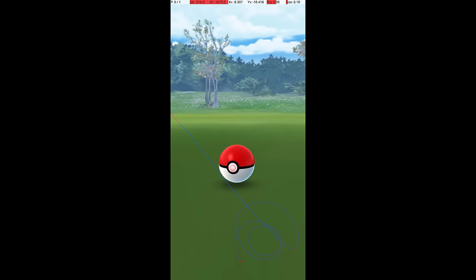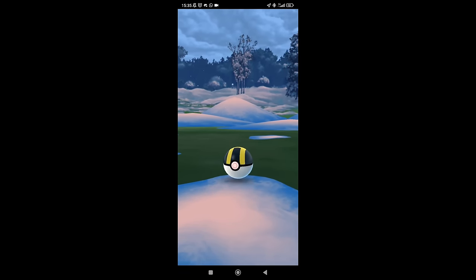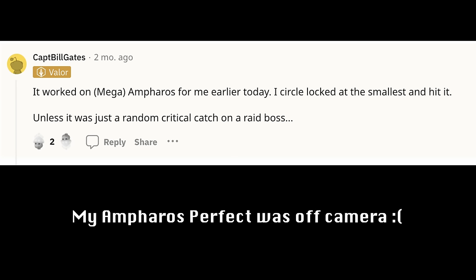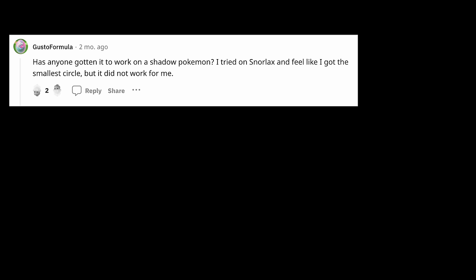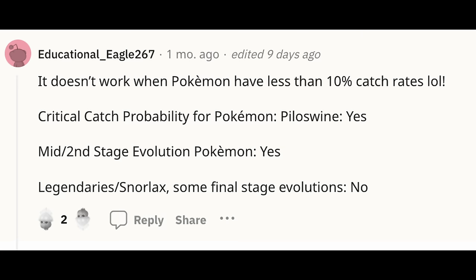This is where it gets a little murky. We know that perfect throws guarantee critical catches on many regular Pokemon, and also that perfect throws do not guarantee critical catches on many legendary Pokemon, but we don't know exactly where the line is. For instance, there are reports, including from me, of perfect throws causing critical catches on Ampharos caught after a Mega Raid, but also reports of perfect throws not causing critical catches on other similar Pokemon such as Snorlax. Some have speculated that there is a catch rate threshold, where Pokemon with less than a 10% catch rate do not have a guaranteed critical catch from a perfect throw, and those with a higher catch rate do. Exactly which Pokemon are eligible for critical catches from perfect throws is still an open question.